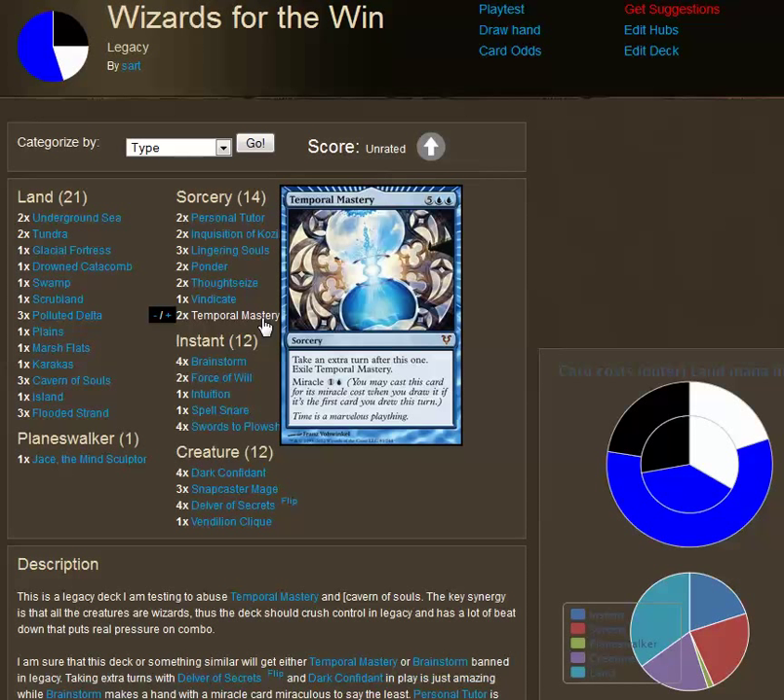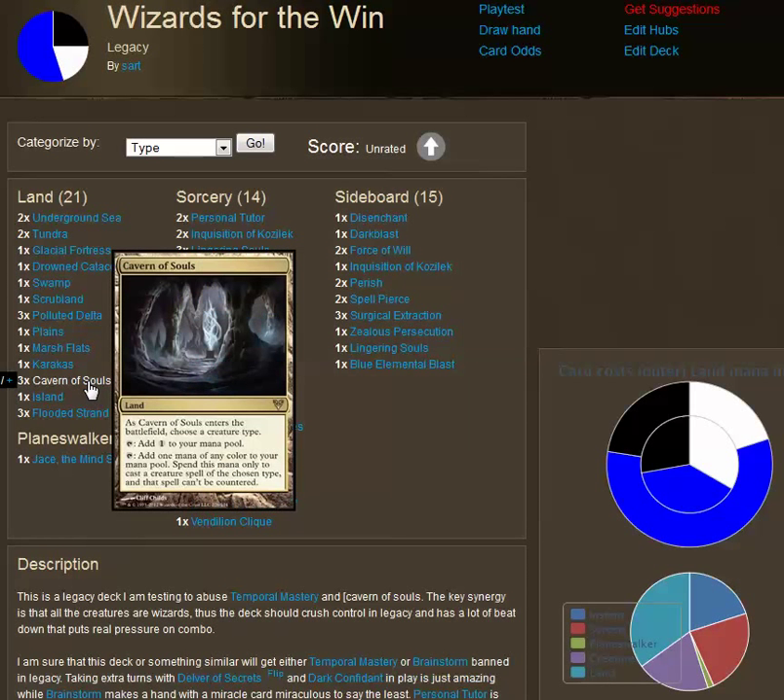The other mechanic I'm trying to abuse here is Cavern of Souls. I think Cavern of Souls is going to radically change the power dynamic in pretty much every environment — blue is going to be severely harmed by this card. Basically, when it enters the battlefield, you choose a creature type. You can add one colorless mana at any time, and you can add one mana of any color to use on creatures of the chosen type, and those creatures cannot be countered. This is just incredibly amazing.